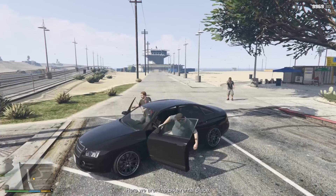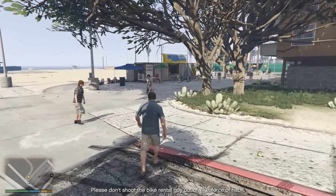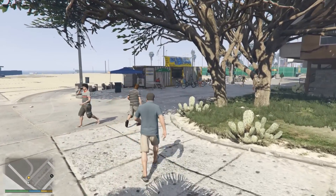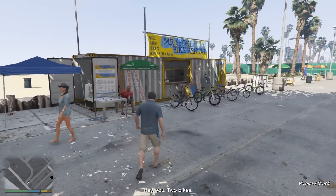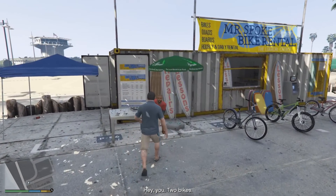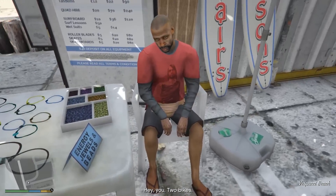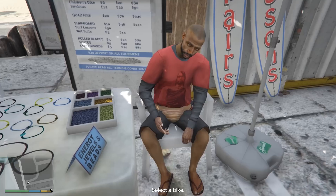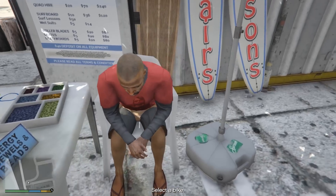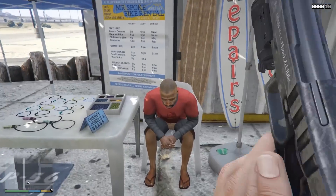In the mission called Daddy's Little Girl, where Michael and Jimmy go down to Vespucci Beach for a bike race, upon approaching the bike stand we come across the man who runs it. He's actually wearing a very cool John Marston shirt. It's kind of hard to get a close-up because pulling out a gun will spook him and we'd have to restart the mission, but nonetheless he's wearing this really cool John Marston shirt. It would be cool if Rockstar added these shirts to the warehouse to actually sell them.